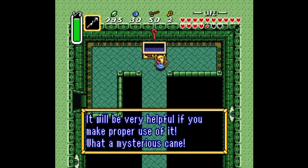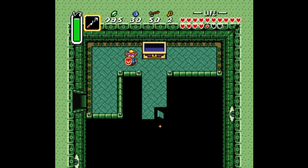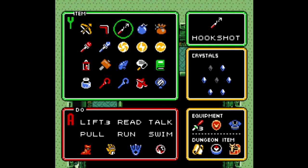Thanks for the specifics. What a mysterious cane! So what this does, as the things catch up to me here — what it does is it creates a block for you to push around, which is useful in quite a few situations. But we got ourselves the item. We have at least one item in every slot here — it's the last item in our inventory. Works out quite nicely.